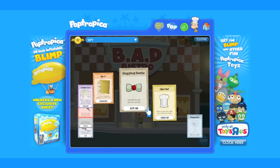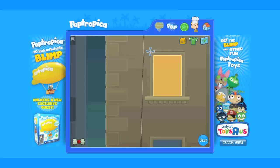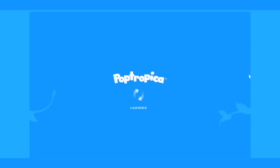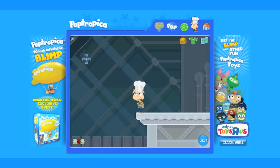Now we have everything we need to infiltrate the BAD communication center. Now before we move forward, a few things about the grappling bowtie — it's relatively simple to use. When you're in the air, anywhere you target the grappling bowtie will go. Move to the right of the Bad Bistro to the grease monkey shop. Jump and use your grappling bowtie to get as high as you possibly can. Once you're in the building top, use the bottom left icon to aim your bowtie without jumping.